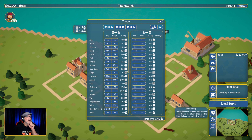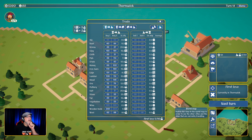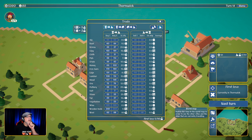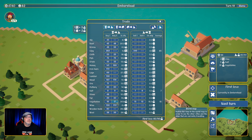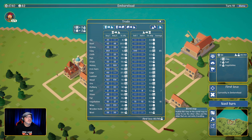Let's go to Embersteed. We can sell this here. Oh, vegetables are even cheaper here — I accidentally sold again. Let's go one more. Vegetables are still pretty good. Let's go with that for now.